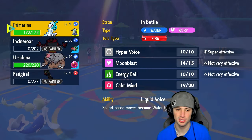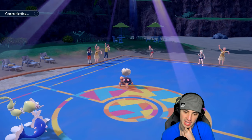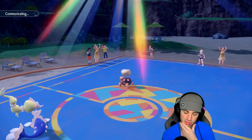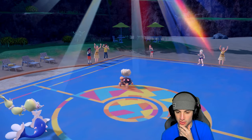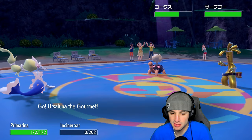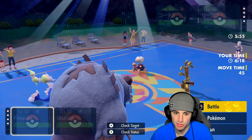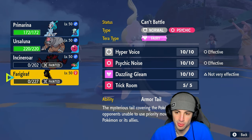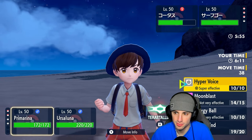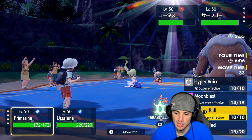The match isn't over yet. That Cover Cloak really did me dirty — I knew it too. I should have protected Frigoraf and then Knocked Off Golduck — that should have been my play. Did Frigoraf have Protect? Pretty sure it did... no, it didn't — it had Hyper Voice. So we couldn't protect. We're in a sticky situation. From here we've got Liquid Voice Hyper Voice if we want — I could go Calm Mind boost, or I could Terastallize.